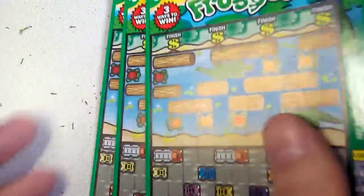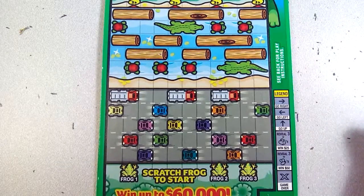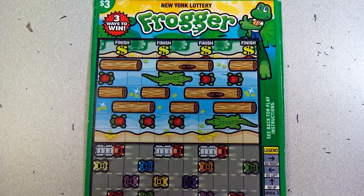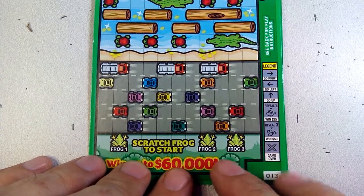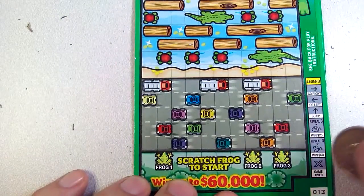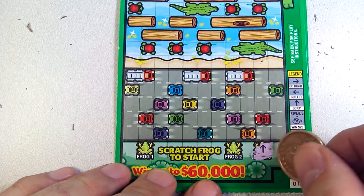Next up we have the old King Frogger. I have no idea how to play this — it looks kind of weird. I'm going to have to read this, I'll be back. Alright, I'm back. I read some of the rules — it's pretty weird. Basically the quick way is just find a path to a finish, and if you get to the finish you win that prize. Then there's some other weird things like if you find a frog, if you find a fly — I don't know, it's just crazy stuff.